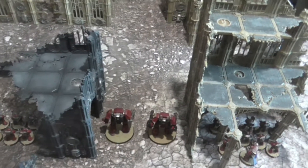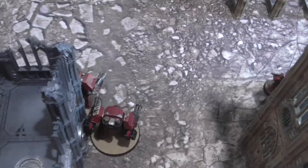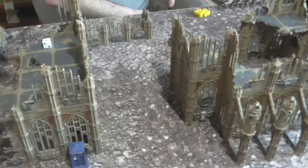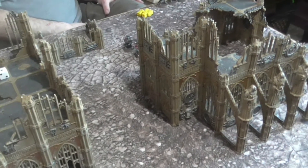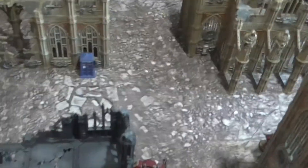On to Turn 1 — the Space Wolves are not going to attempt to steal the initiative. In the movement phase, everything moved up: the Dreadnoughts moved forward, and one squad moved out of the building a little. In shooting, only the Dreadnoughts fired, both targeting the same unit and killing five models including the Vexilla. They passed their morale check at the end of the shooting phase.